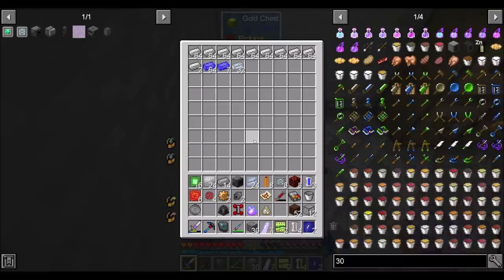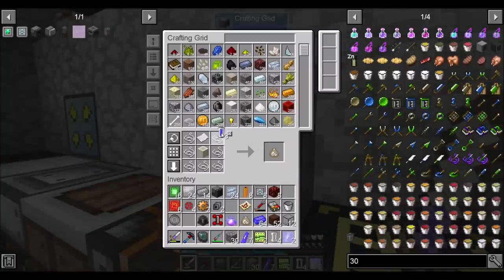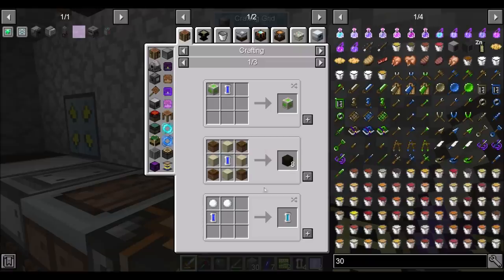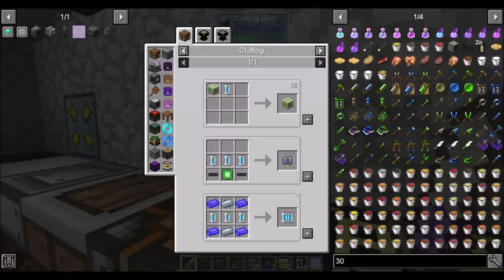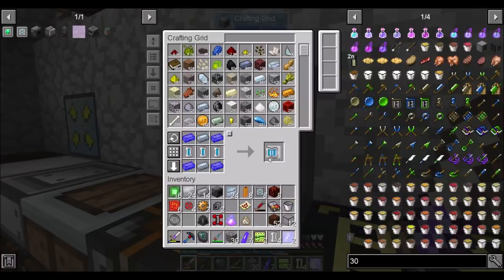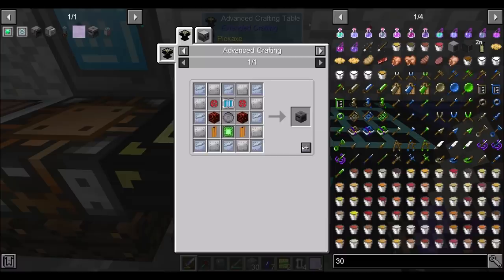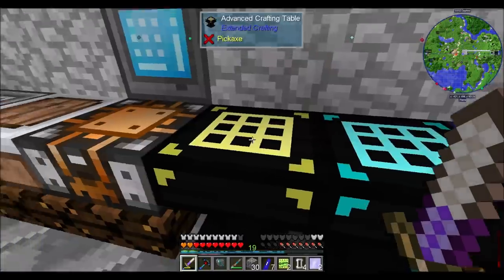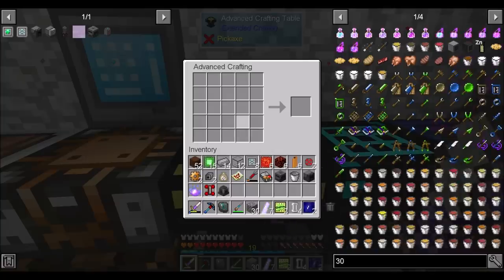I've been smelting this up. Last episode we set up ore tripling, which was a good time. And you know what it made? It made for a very power-hungry system — very power-hungry, as a matter of fact. So in this episode, I think we're going to look into better power production. At least that's the plan. We'll see if we get what we want.